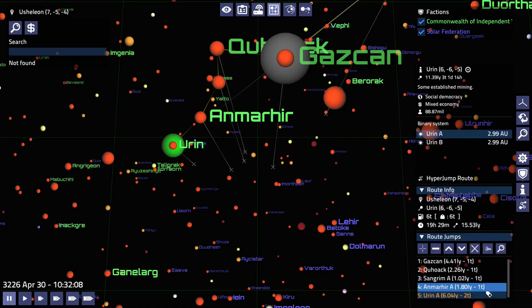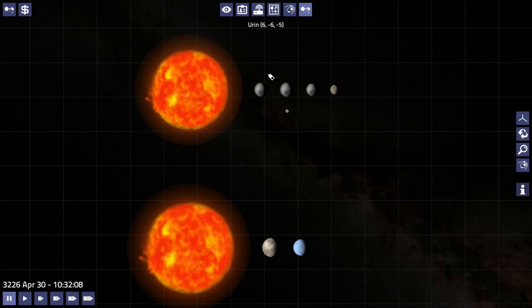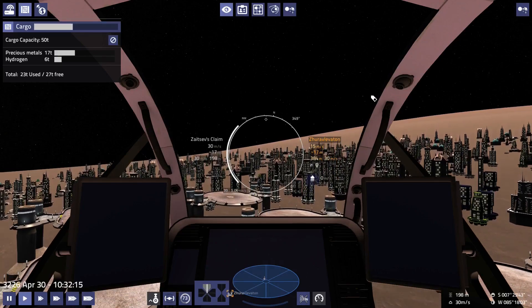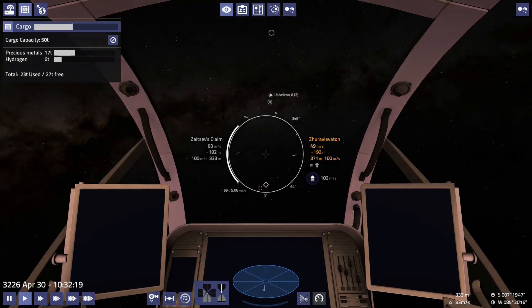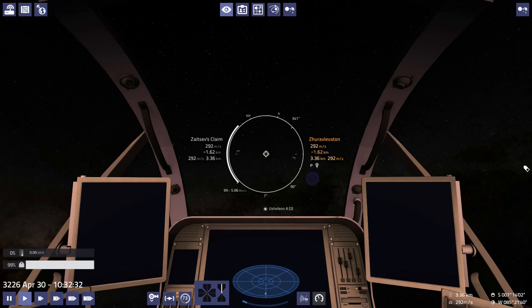I've bought enough hydrogen to take us to Urin-A. I forget which station it is exactly — we'll double check once we get there. One of them has a major importer of precious metals. Another good thing about this system is there are two minor exporters of precious metals in-system, so depending on how much demand is at the station we're going to, we can grab more precious metals and do some in-system trading. But we have to get there first.